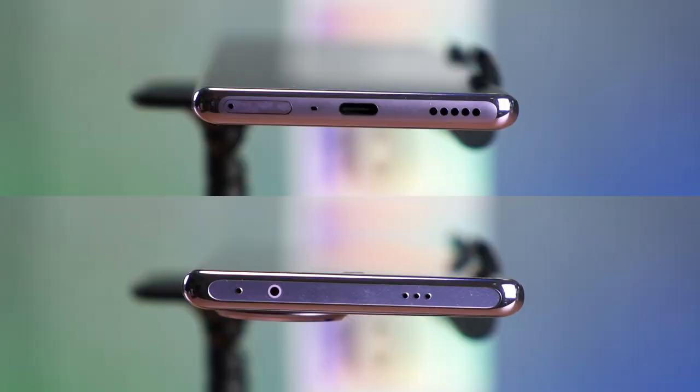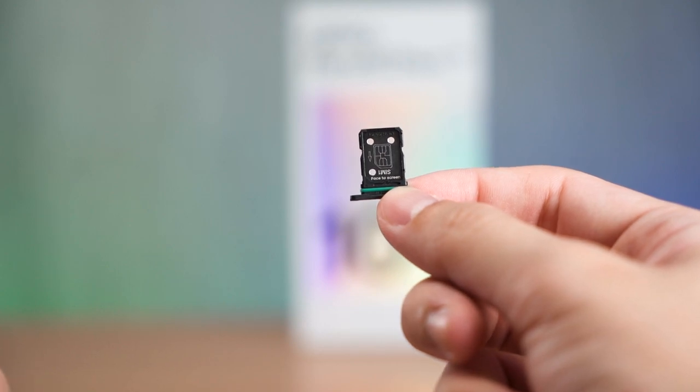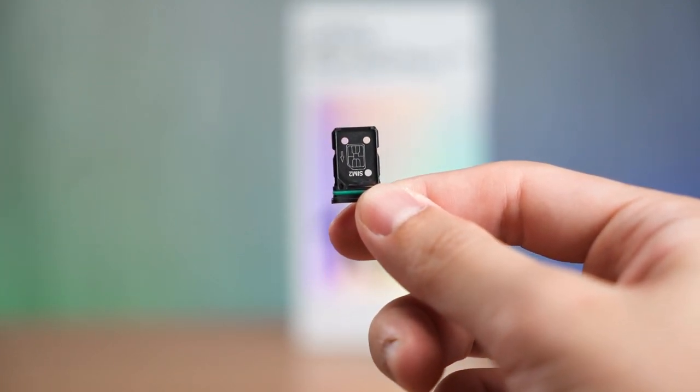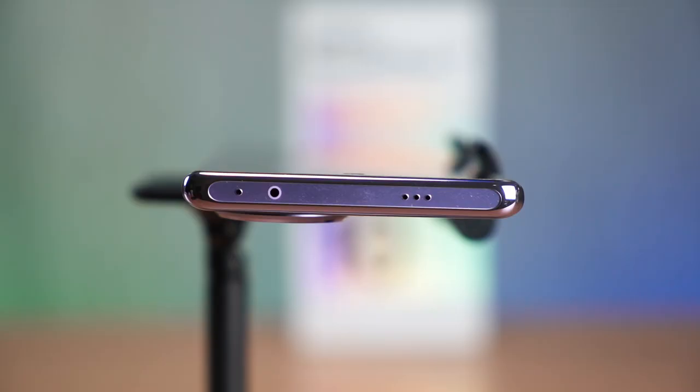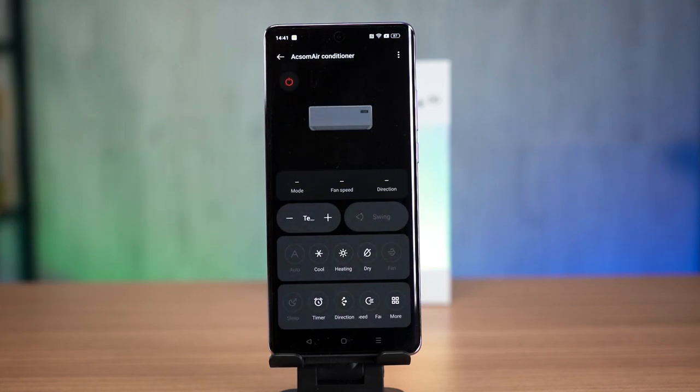The phone does not come with an audio jack and it does not have a microSD card slot. It is also using a USB 2.0 port, so transferring files to and from your PC will be very slow and you cannot output an HDMI signal over USB Type-C. We do have an IR blaster at the top and you can use the app that Oppo provided to add remote controls into your phone.